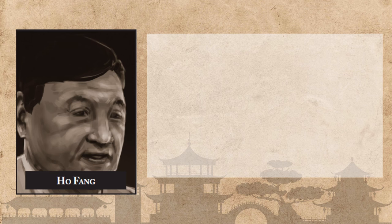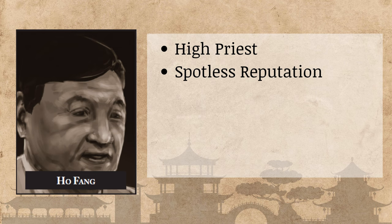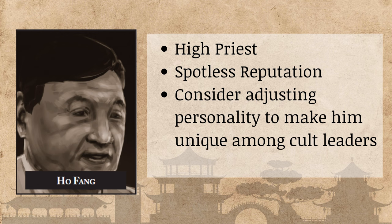Next is Ho Feng — the high priest of the Order of the Bloated Woman. He's an incredibly successful businessman with a spotless reputation around town. A potential way to make him more unique is to play him as a bit short with investigators. In the book he's described as very welcoming and open, but I prefer to have him as a quick businessman just trying to get things done, which pulls him apart from other priests in the book and makes him more unique.